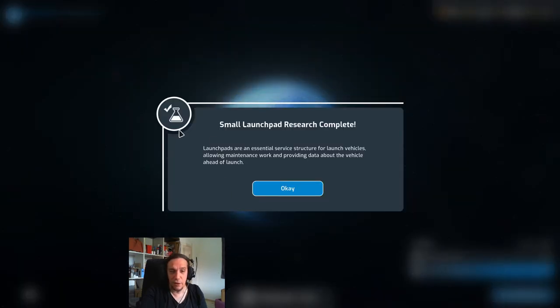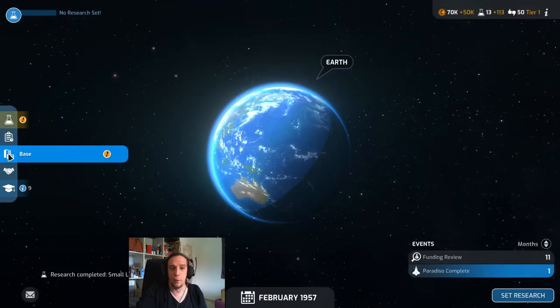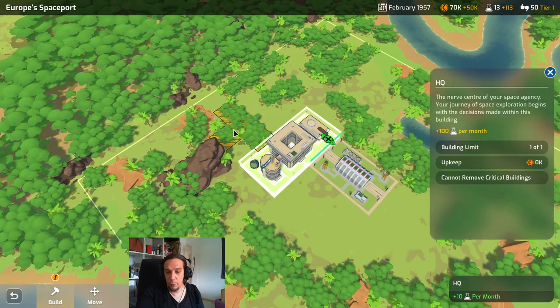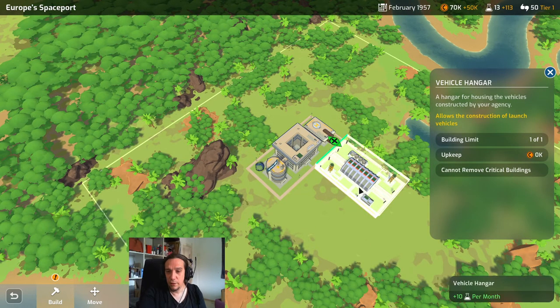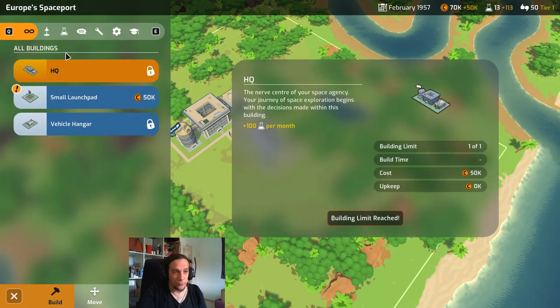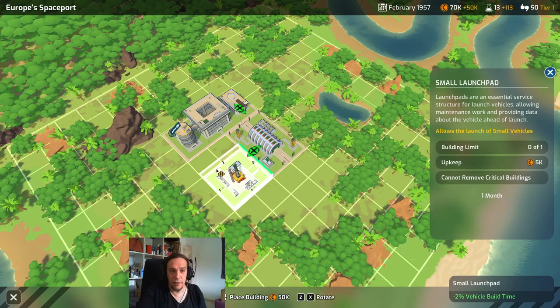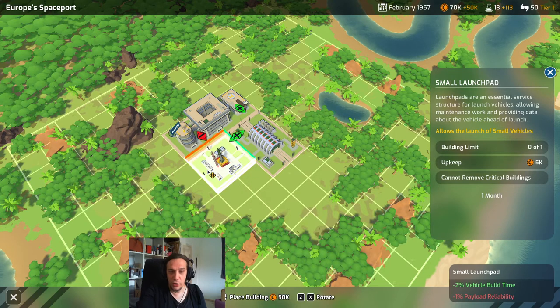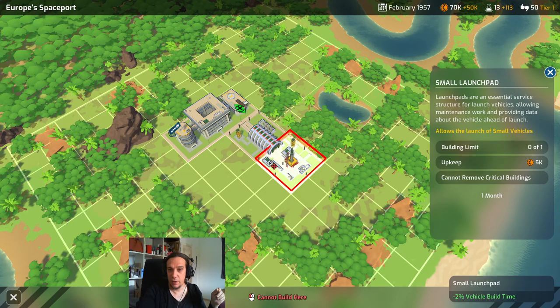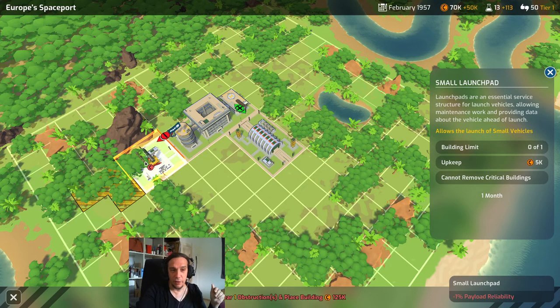We click next month and finish the research. Now we see our base HQ for the first time — right now we only have the HQ producing 10 points of research per month and the vehicle hangar also producing research. Down here we can build, and we see all buildings researched so far. We select the small launch pad and place it. Certain buildings are better combined with others — the small launch pad plays nicely with the vehicle workshop but not with the HQ.